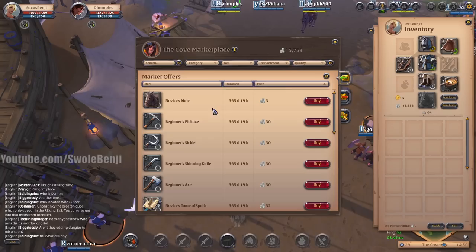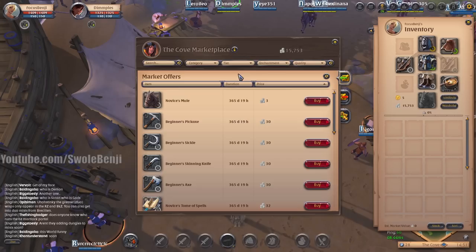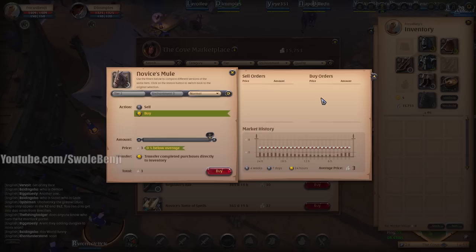I've farmed for a little under two hours and amassed about 715,700 silver. Now we're going to buy all the mules, and this is going to take a little bit of time.